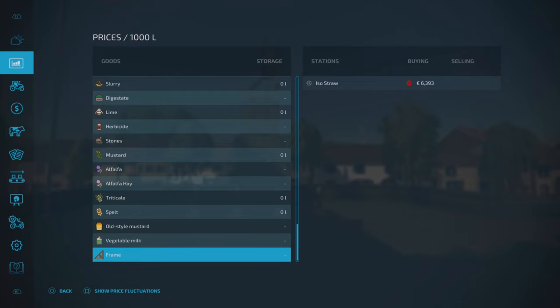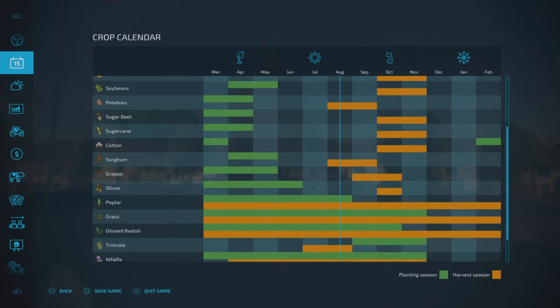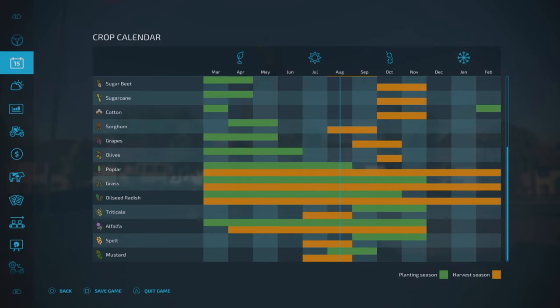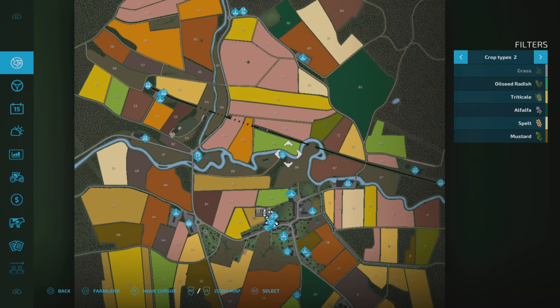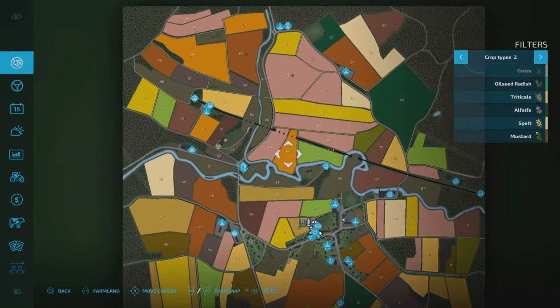Through the productions we can also produce vegetable milk and a frame — a wooden frame — which is pretty cool, with places to sell those. The crop calendar shows the extra four crops with their planting and harvesting windows. There is also a train on this map — it runs across and goes off to sell at the city of Ipenau, somewhere in France.